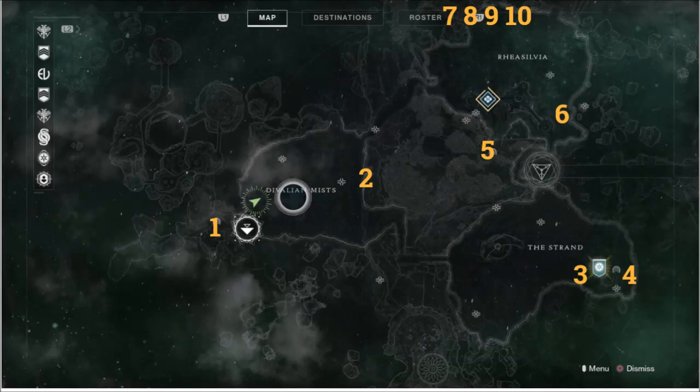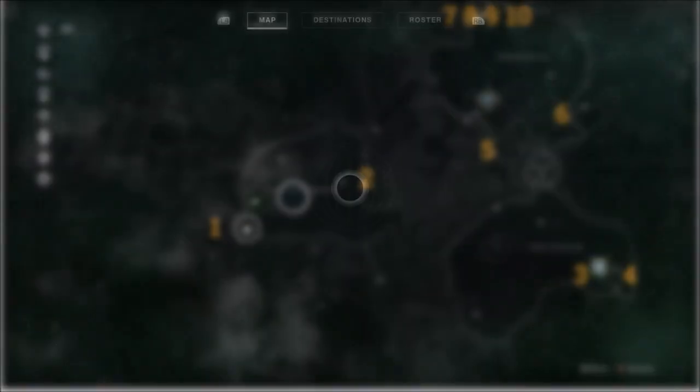Hi guys, welcome to the video. We're going to be showing you the locations and how to get all ten ascendant chests. All you need is maybe two Tinctures of Queen's Foil. They last for half an hour, so if you're going to do them all in one go you maybe need two of them.